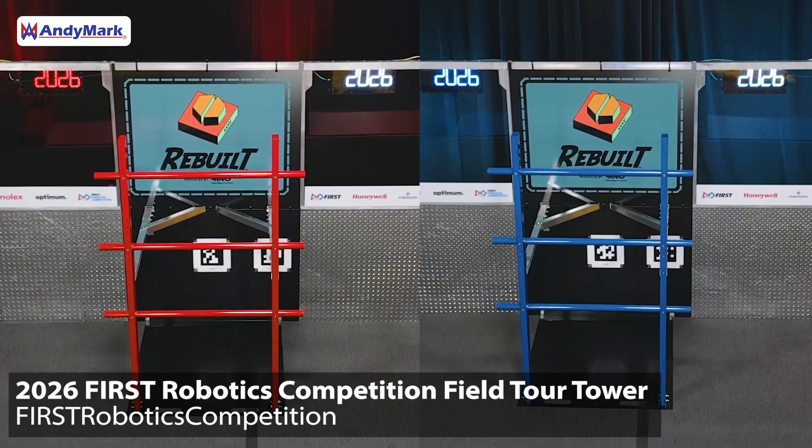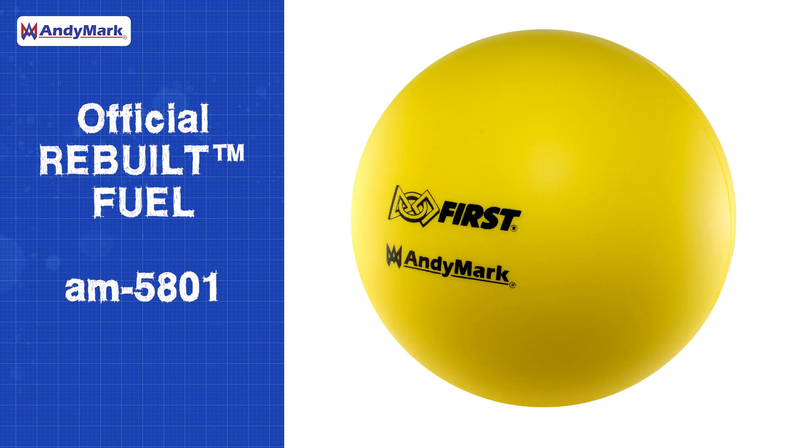On your alliance wall, there are also human player stations called outposts and a climbing structure called the tower. The tower is somewhat like a ladder with three different rungs that can support robots at three different scoring heights. The core scoring element this year is fuel, a roughly six-inch yellow foam sphere. There is no holding limit on fuel, so you can carry as much as you can fit inside your robot. Note that this year the hub is quite a bit easier to shoot into than a lot of goals we've had in the past, making the challenge really about shooting as many balls as you can, as fast as you can.